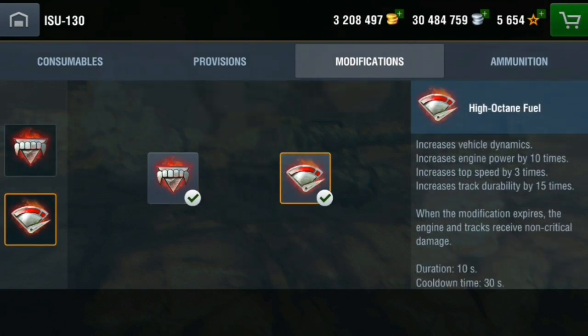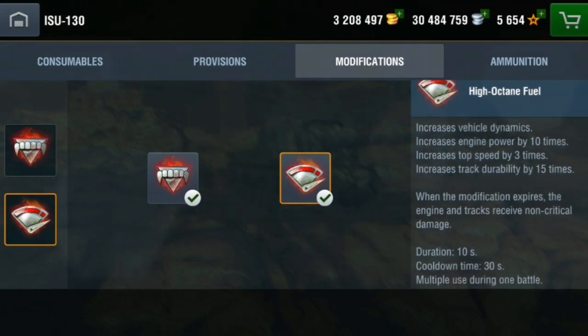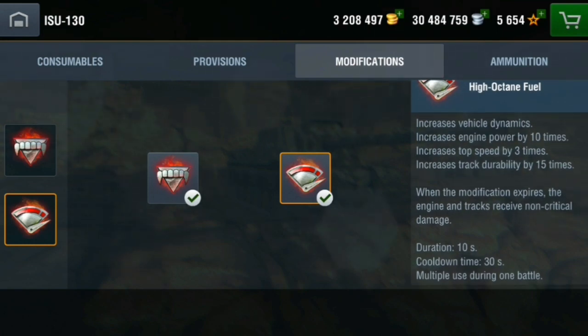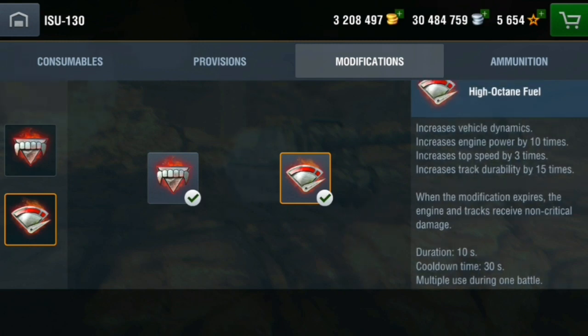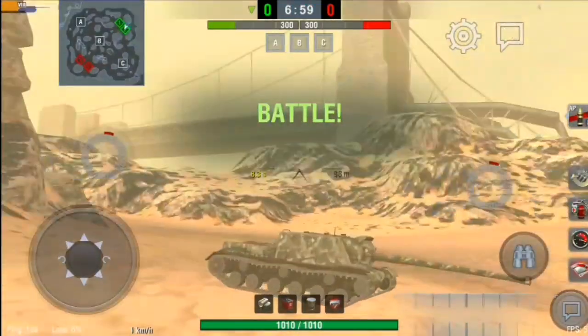The next perk is High Octane Fuel, which increases engine power by 10x, top speed by 3x, and track durability by 15x. However, when the modification expires, the engine and tracks receive non-critical damage. It lasts 10 seconds and has a 30-second cooldown — it's a consumable you activate yourself.